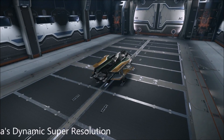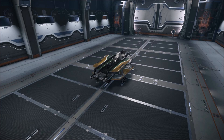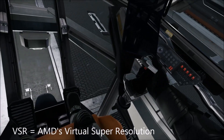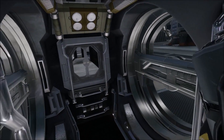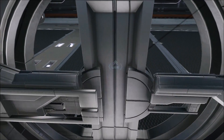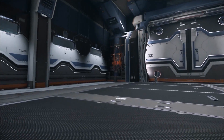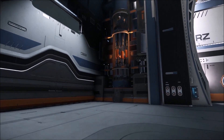DSR is NVIDIA's Dynamic Super Resolution, available for Maxwell and Pascal based cards and onwards. VSR is AMD's Virtual Super Resolution, available on their Radeon R9 285 card and onwards. DSR and VSR are basically the same thing — it's the rendering of higher resolutions than are natively supported on your monitor, and then scaling them down. It provides very good picture quality, so you can basically render a game at 1440p or 4K then downscale it to a 1080p monitor and thus have amazing visuals.